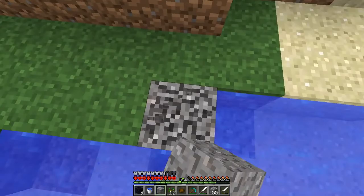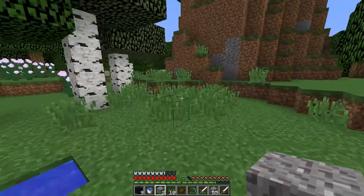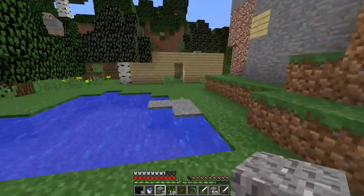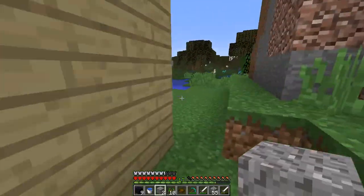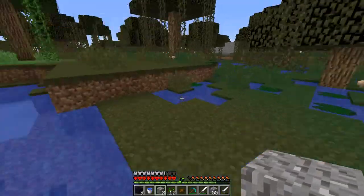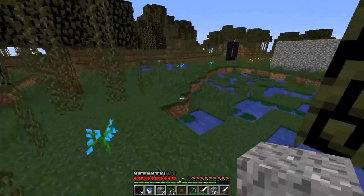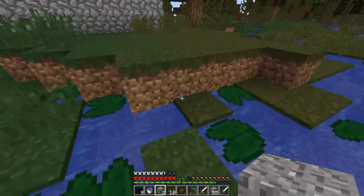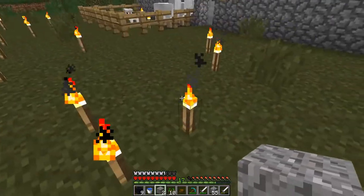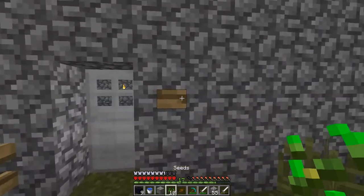We go back home and keep breaking the gravel until we get some flint. When we have flint we'll make a flint and steel and light up the nether portal. I won't enter the nether in this part — I'll be making a mob trap to gain some useful items without having to fight mobs.